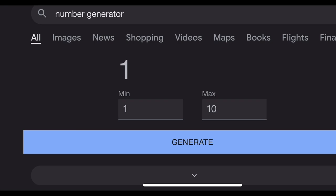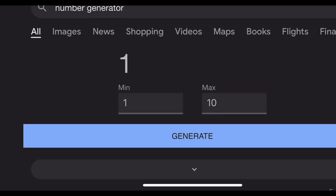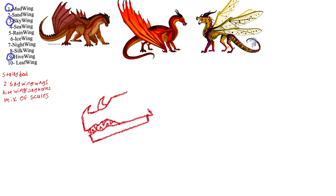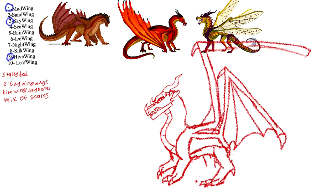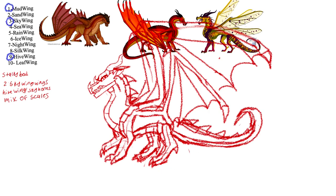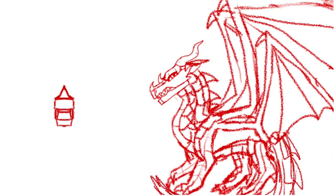Here I actually screen recorded and didn't lose the footage. I got a nine, a one, and a three — so a mud wing, a sky wing, and a hive wing. I accidentally flipped my phone the wrong way, but that's fine. I was kind of excited for this one because I was thinking the four wings of a hive wing plus the gigantic wings of a sky wing would create a super fast dragon, and that's kind of where I based his story. You can see I have notes on the side because it's hard keeping track of three different kinds of dragons, and it's easier to have notes for what you want to incorporate.